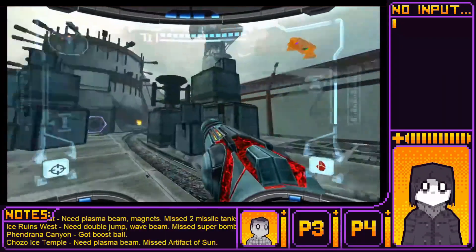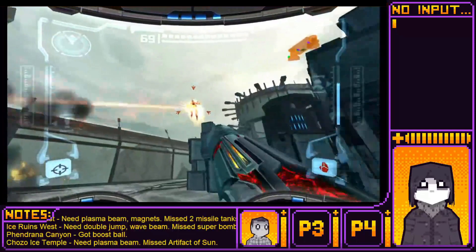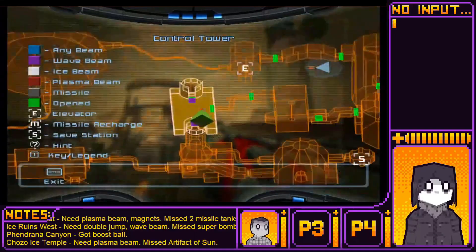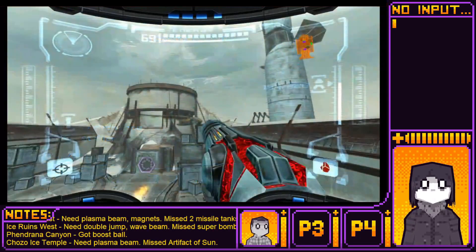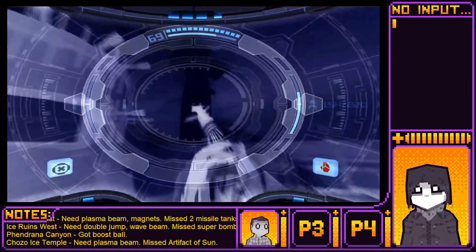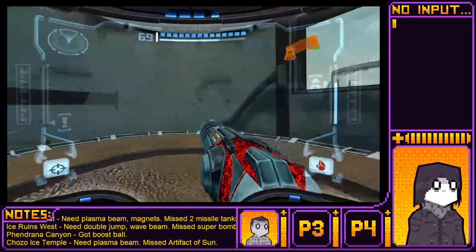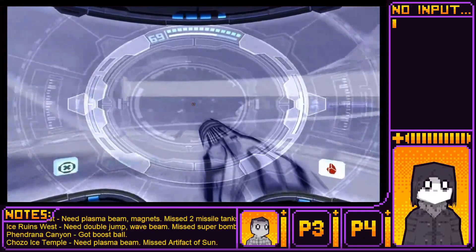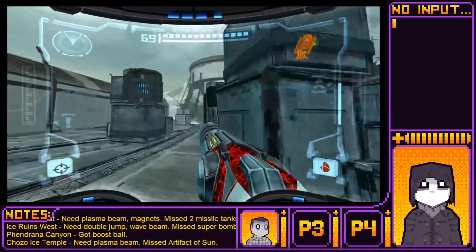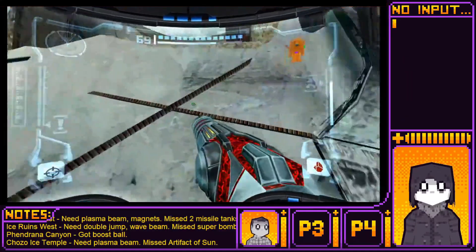Wait, is this... oh, there's one more. Not any longer. Okay, collapse the tower. Which one? Yeah, so I'm in control tower right now. And collapse it with what, exactly? I don't know, start firing super missiles at everything. Not exactly the best strategy. I disagree.